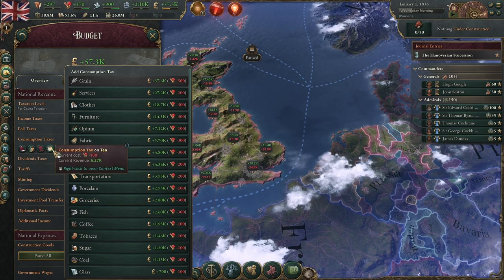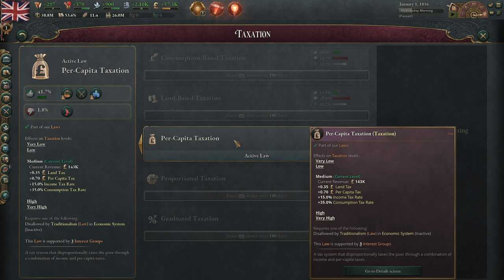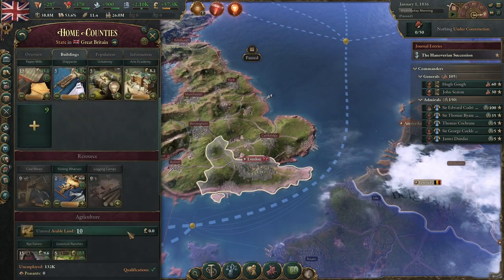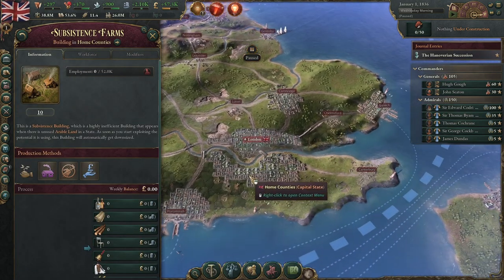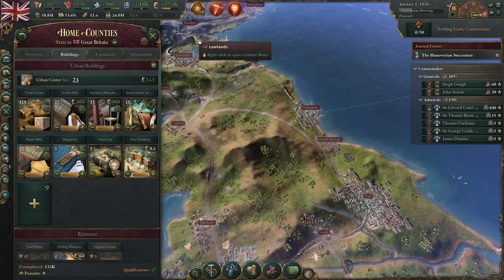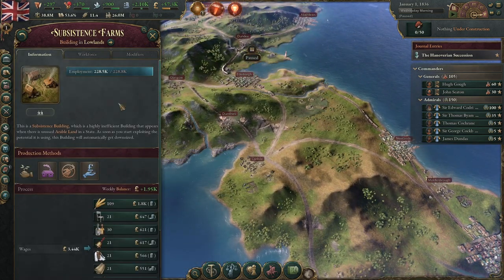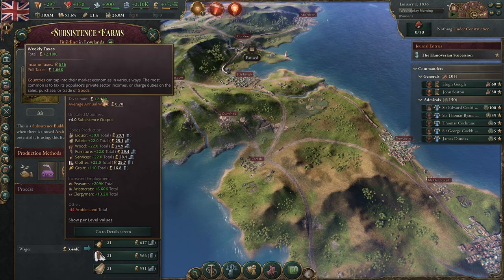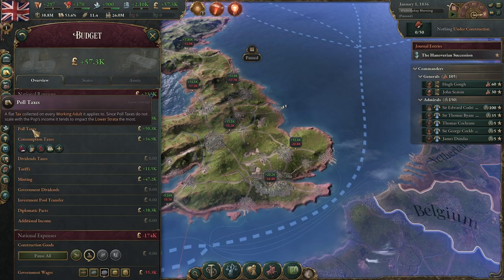You generally want to tax luxury goods that don't cost a lot of authority, such as opium — which most people will tell you is not very necessary in daily life — and also liquor and tea are good choices. As the United Kingdom with per capita taxation, you have land tax, per capita tax, income tax, and consumption tax. Every single taxation law gives consumption tax. Land-based taxation is basically just collected from the peasantry — your unemployed people living in subsistence agriculture.